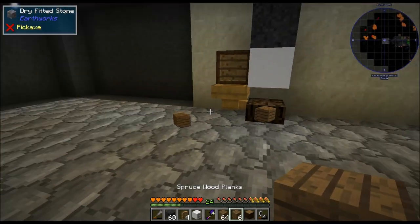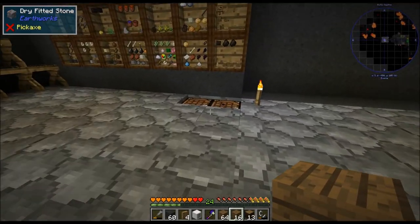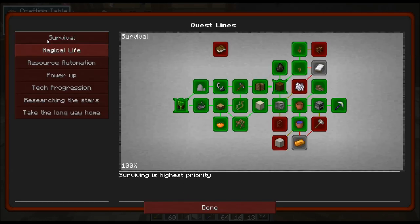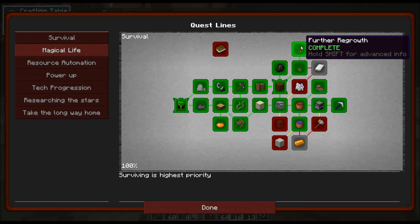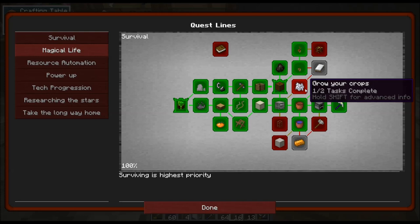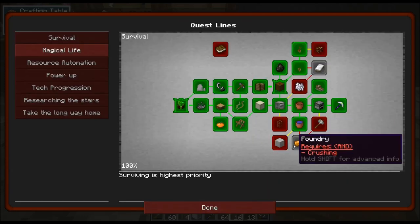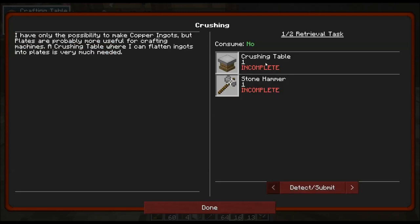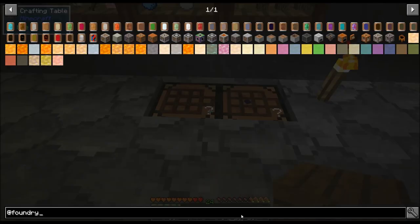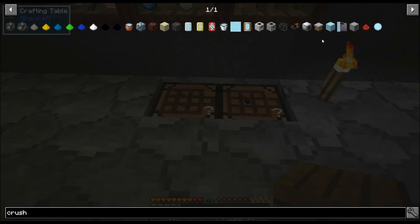Alright, so what do we need today? Let's go ahead and turn this off and pull the wood out. So today's quest — I did do a couple of quests by accident. I finished off the plant one which we had pretty much done. The metal growth, we can work on that. Grow your crops — we had to make fertilizer, we haven't made the grindstone yet, but I'm not going to do that today. Today's episode is going to be crushing. We need a crushing table and a stone hammer.